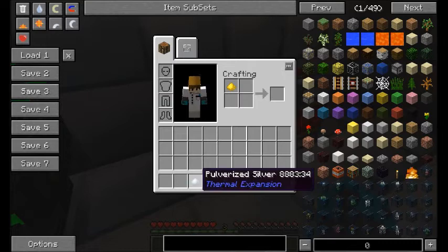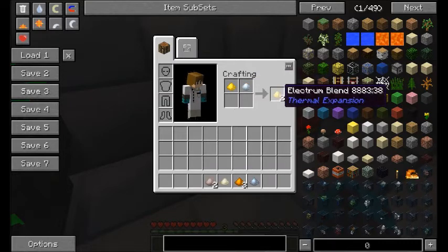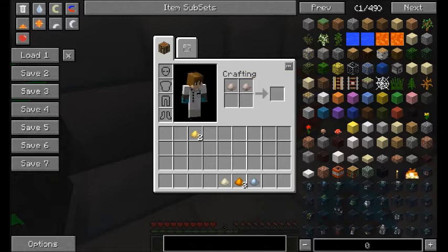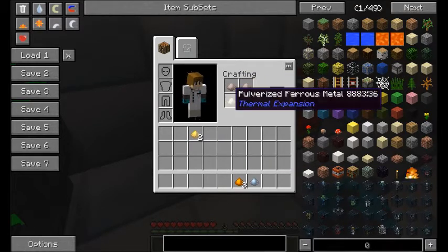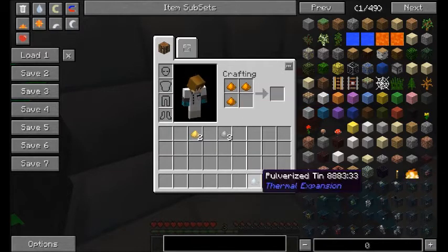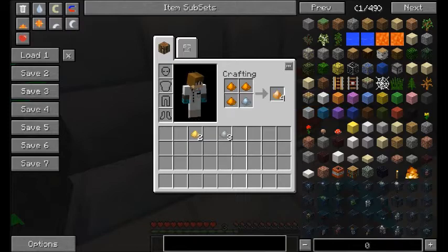You can also combine silver dust and gold dust to get two electrum blend, two iron dust and one ferrous dust to get three invar blend, and three copper and one tin to give you four tinkerer's alloy blend, which is effectively bronze.